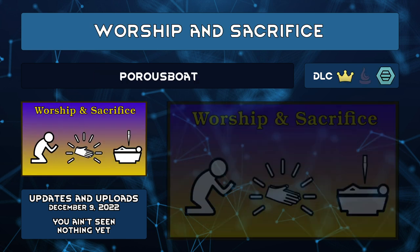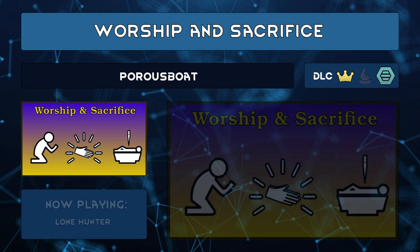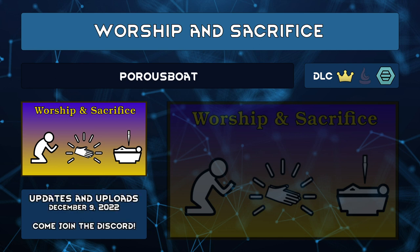Worship and Sacrifice by Porus Boat adds two new precepts — worship and sacrifice — to any theist foundation or structure. Like recreation or hunger, pawns will have a worship or sacrifice need. Similar to meditation, pawns will seek out places to pray, with better rooms increasing the need faster. Sacrifices will need a ritual: prisoner or animal sacrifice and gladiator duel are options. All sacrifices will be unlocked for theist structures.